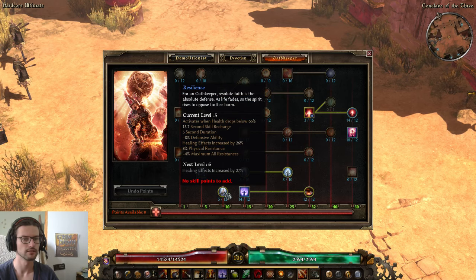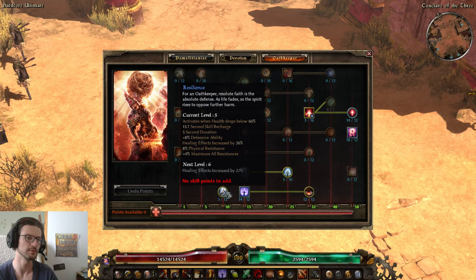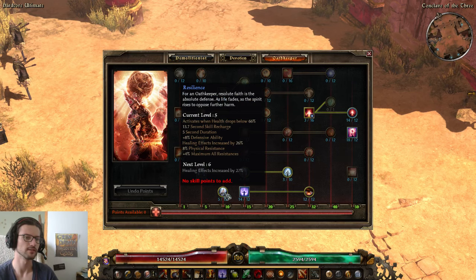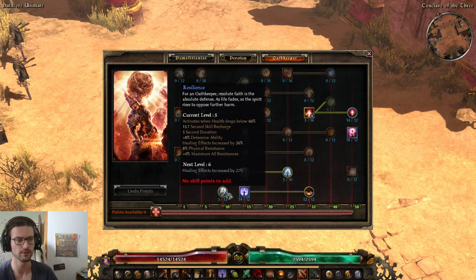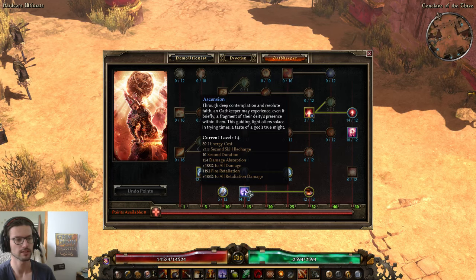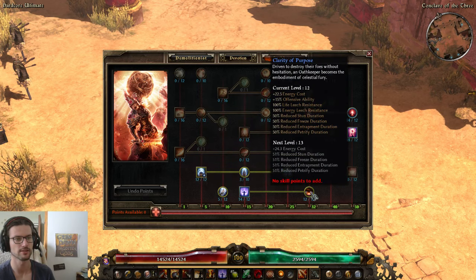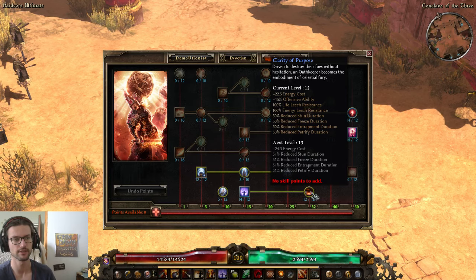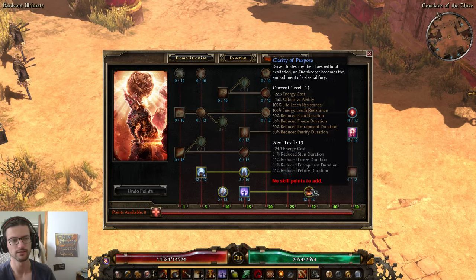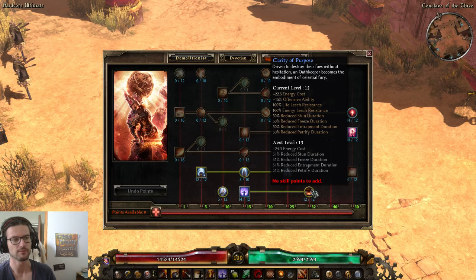Resilience is at 5 out of 12 - a nice sweet spot giving plus 4 max resistances, 8% Physique, and 8% DA. The second circuit breaker procs at 60%, with Last Shield at 66%, so most of the time they proc together, making you super tanky during that duration. Ascension is still an awesome spell - we hard-cap it for max flat absorption, which is great, and it gives us a damage boost of 188% all damage. Clarity of Purpose gives an even bigger damage boost through the 15% OA, and stun resistance for CC resistances. It's a little bit better to over-cap this now since you get 1% OA every 2 points instead of every 3, but it's still expensive, so I prefer the soft cap.